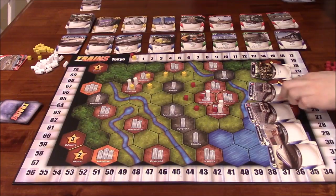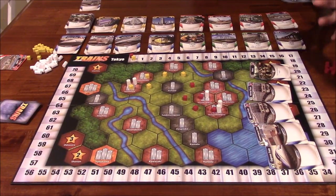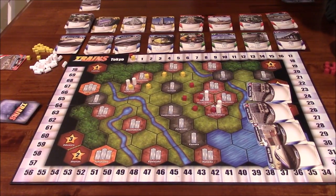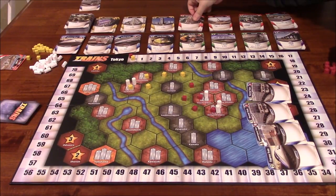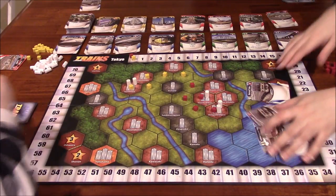Vince draws a strong hand totaling seven money — express train, multiple normal trains, and bullet trains combining well. He buys a signaling area card to draw two extra cards per turn and another landfill. That accounts for all seven money, and his turn is done.